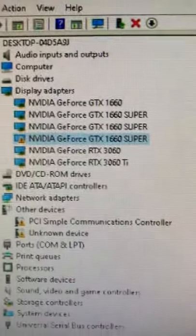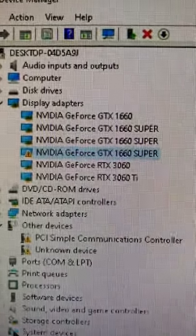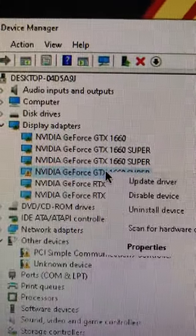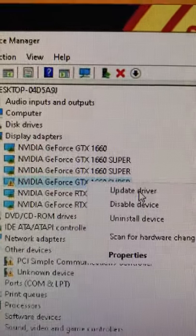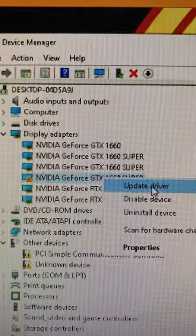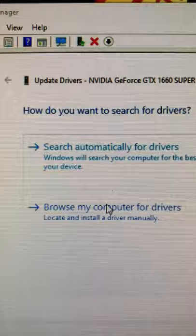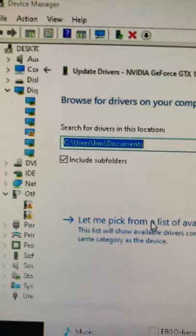I've got the dreaded disabled driver warning error on one of my 1660 Supers. To get around it, right-click and update driver. I just updated these drivers with ge4, so who knows. Go to browse my computer and let me pick from available drivers.